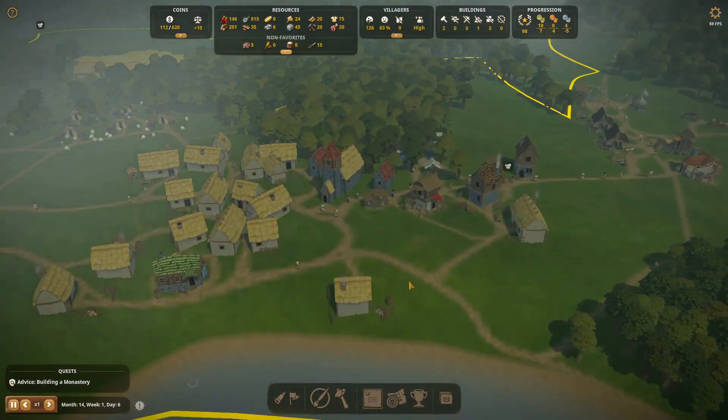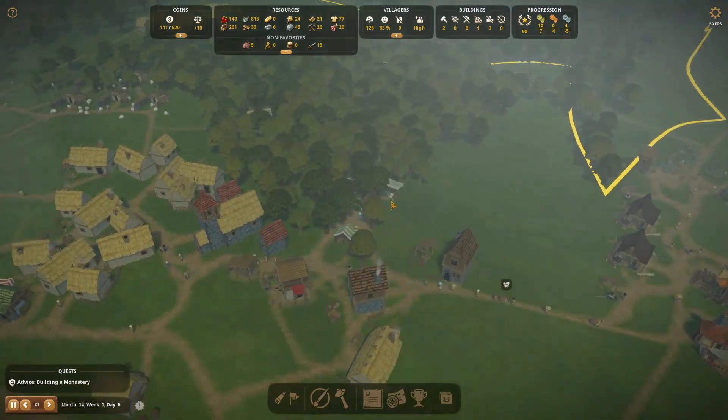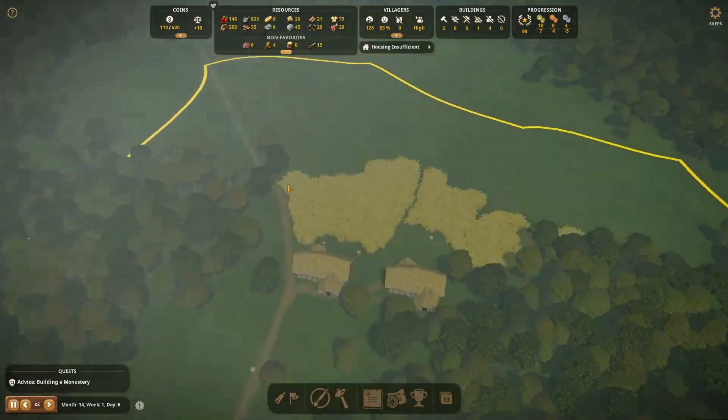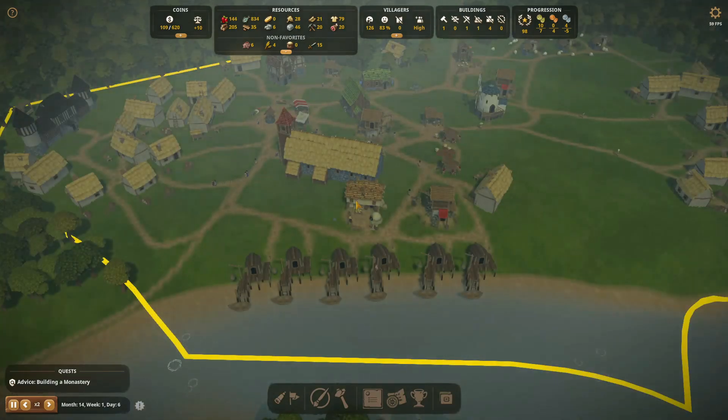Not too long from now we could start another bakery here, hopefully. But we'll have to see first if we get all the preferred amounts of wheat out of these two farms. I think we're going to need more farms. The bakery is built — we need two commoners to work in there.